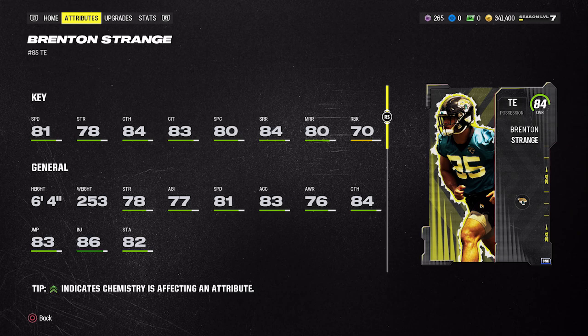We all did the Darnell Washington set and I advised people to do it assuming he'd be the best rookie premier tight end, but I really think it's Brenton Strange. He's the fastest of the three at 81 speed, he's 6'4", and has better route running — 84 short, 80 mid. Critically, he also has 70 run block, which is not only the best run block for rookie premier tight ends but one of the better run blocks for all tight ends in the game. He's fast, versatile, and can do it all.